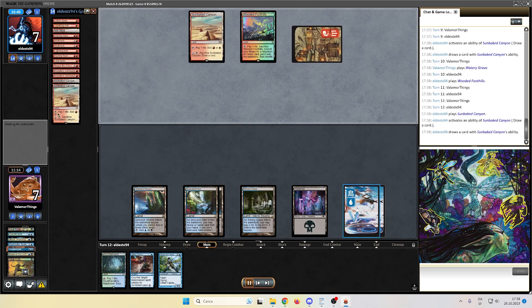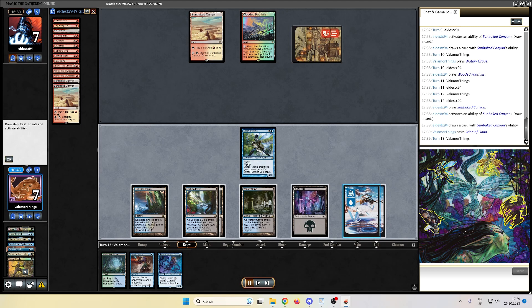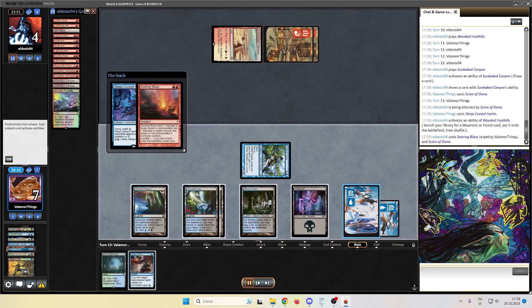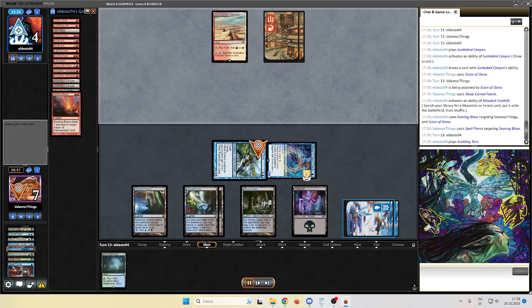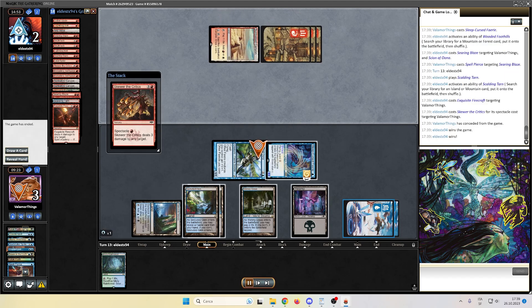Opponent throwing a bolt — we flash the Scion in. Scion hits the battlefield — what do we draw? Sleep-Cursed Fairy, which is a good clock. We can untap that a few times to win the race. Opponent down to six. Sleep-Cursed Fairy — opponent fetches, down to four. Searing Blaze with Spell Pierce, of course. Scion has Shroud — will Searing Blaze hit me even if Scion has Shroud? Firebolt down to three, and here comes the Skewer of the Critics. We fake a counterspell but we don't have anything, and we just die.